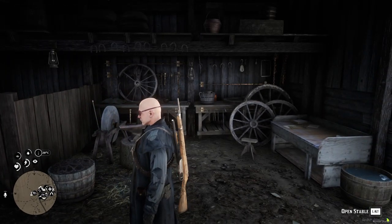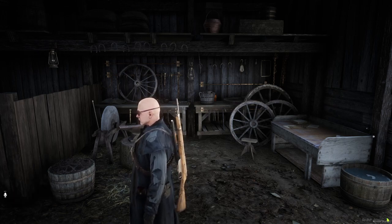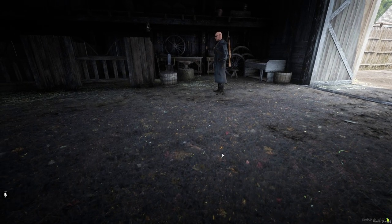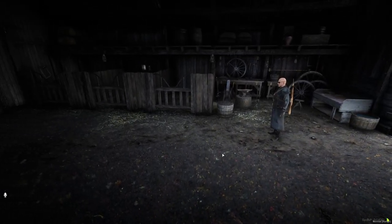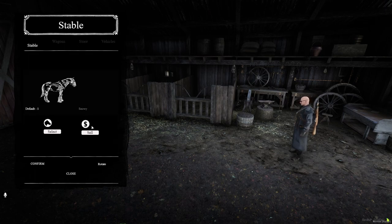We've now come into the stable and we've got a prompt in the bottom right, which is asking us to open up the stable. So let's open up the stable and we'll be greeted by a little menu where we can purchase what we need. I already own one horse called Snowy the Gypsy Cobb. So this is Snowy here — I could, if I wanted to, resell the horse for a percentage of what I bought him. So this is where all your owned horses will go.